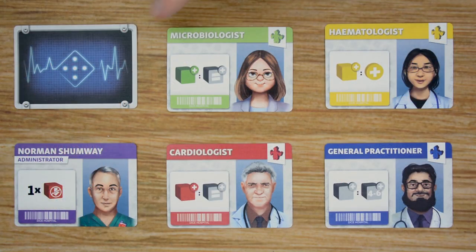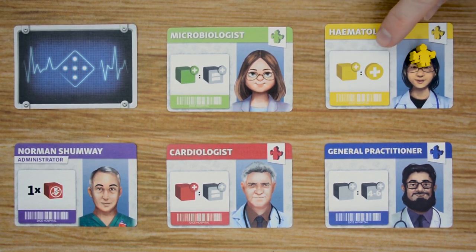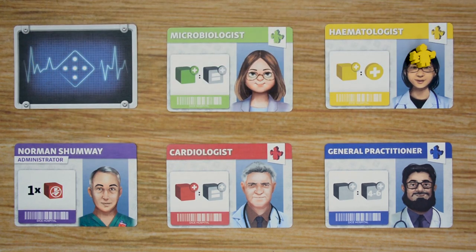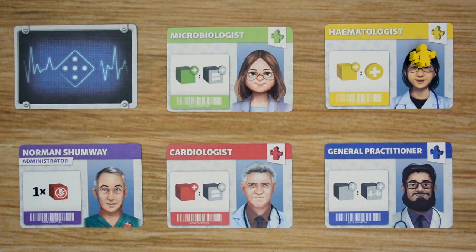There are four different decks included in the game. The first one is the specialists, which contains four different color specialists: green, yellow, red, and blue. Each time you gain a specialist, you also receive a meeple of that specialist's color, and during your turn you can spend that meeple by placing it somewhere in the hospital. If it matches the color of the specialist, you'll gain the benefits of that specialist, and each specialist's abilities are a little bit different.